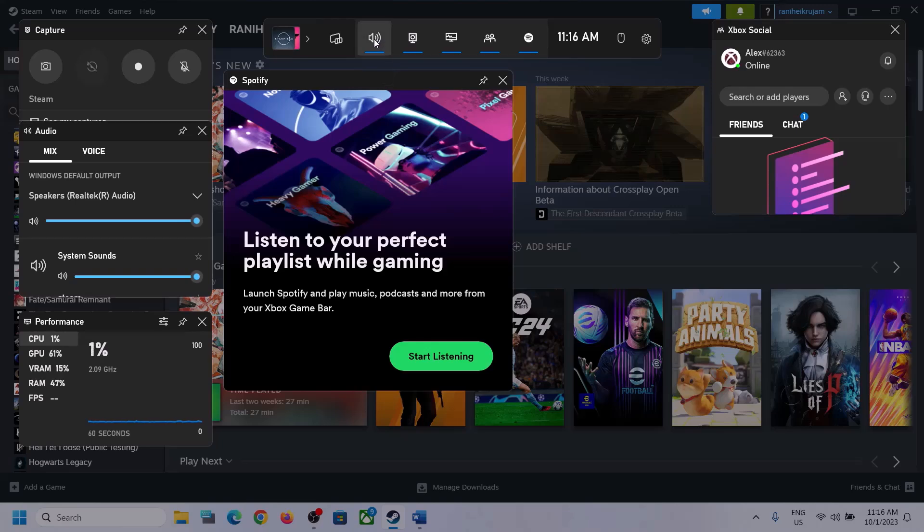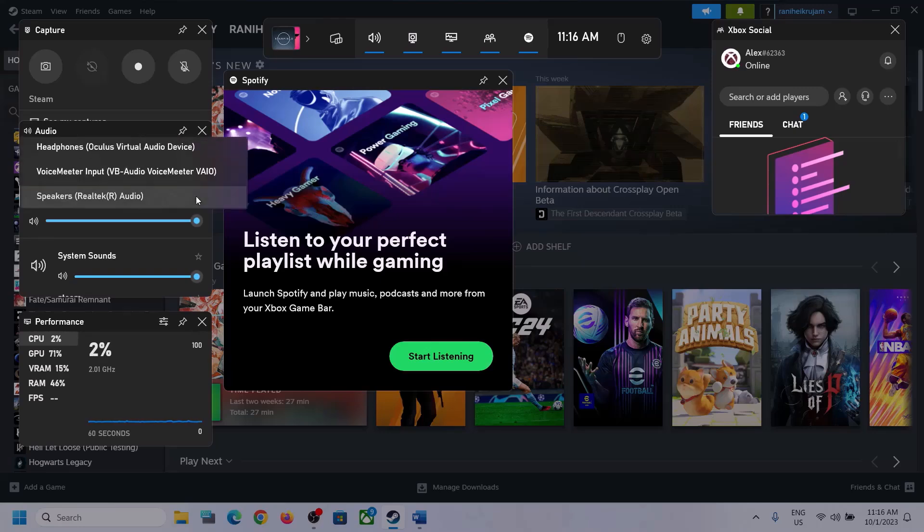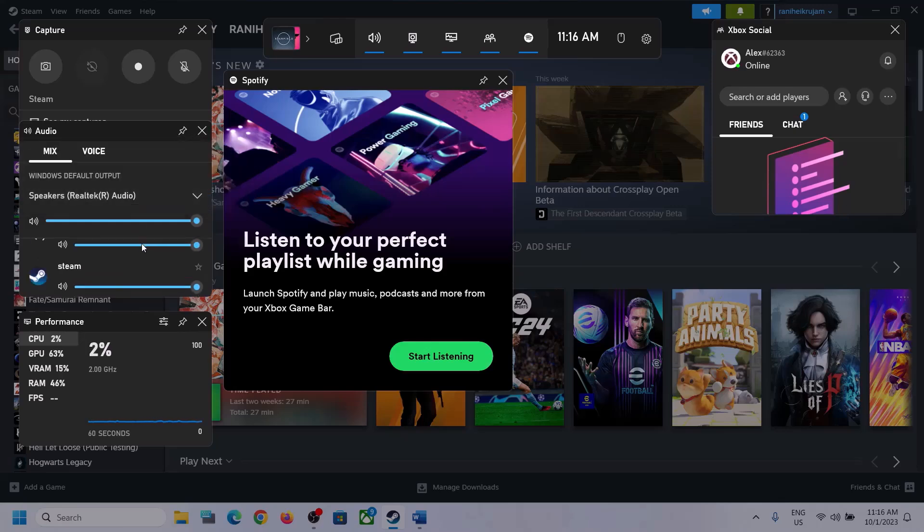On the top you can see a speaker icon — click on it and you will see Audio settings. Over here, select the right audio device by clicking on the down arrow. Make sure you select the speaker which you want to use.